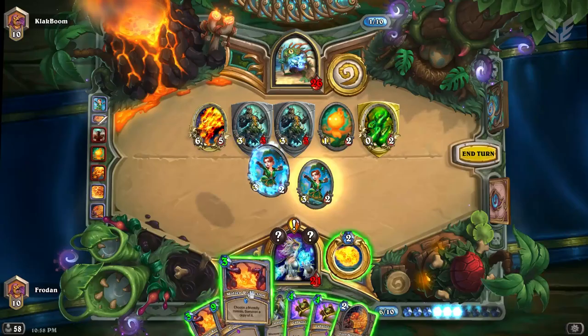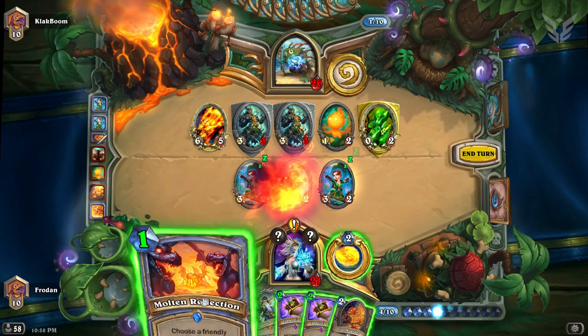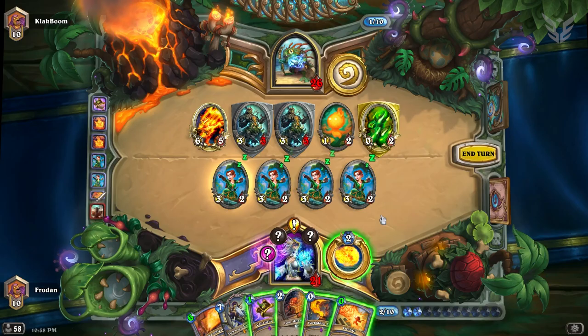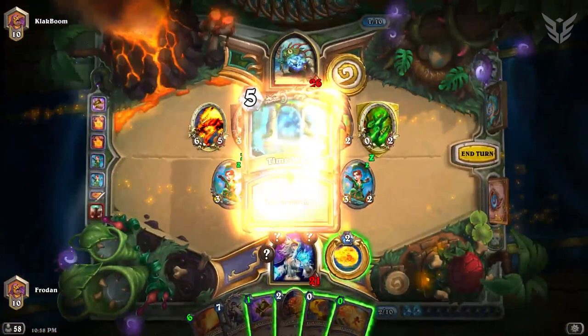You utilize the new card Molten Reflection, which lets you choose a friendly minion and summon a copy of it. While it seems like it's way too much mana to spend all in one turn, that's where Open the Waygate comes in. It gives you a quest — cast six spells that didn't start in your deck, and that includes the coin if you start going second — and your reward is Time Warp, a card that lets you take an extra turn.